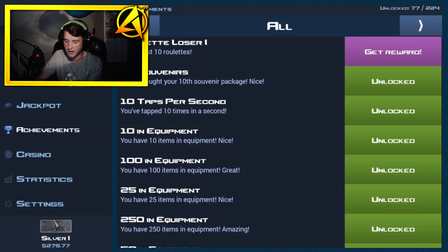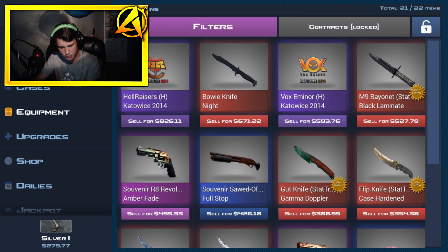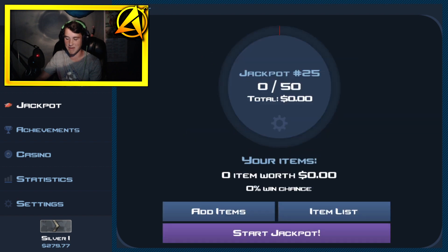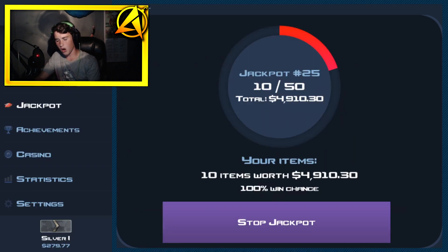You guys have seen how fast I've gotten rich — but don't think the video is gonna end there. We're going into some jackpots. Our inventory might be worth about $5,000 — basically we bought the casino for five grand, so about $10,000 in total today. Let's throw the rest and go into jackpot — actually, we're going to the high jackpot. We're going hype today, boys!